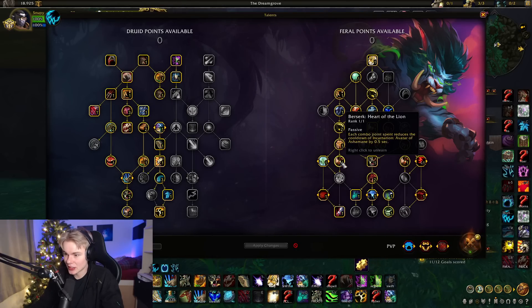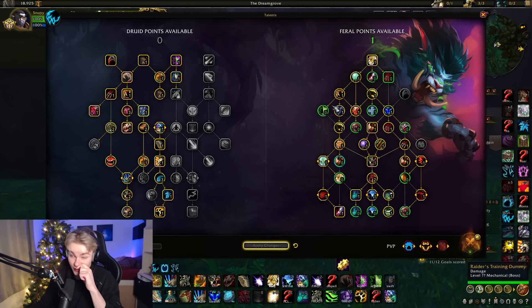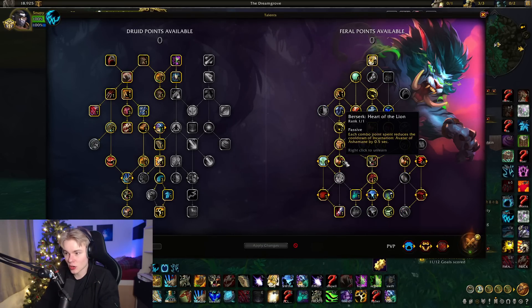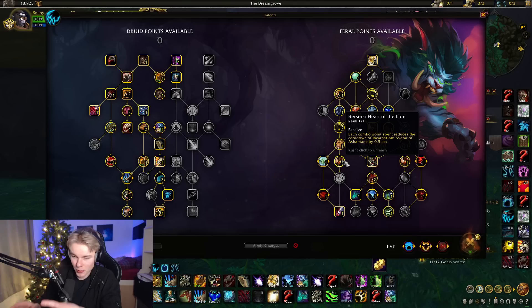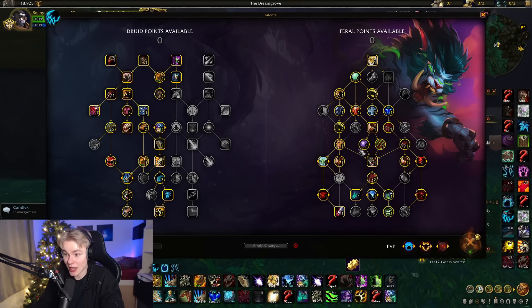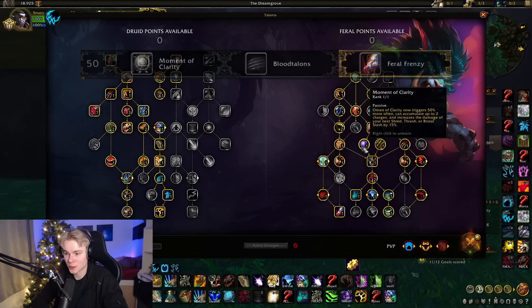There is one point that can be spent on different things. It can be used if you need more tankiness with Protective Growth, or you can go for Harden's Instincts. I think Berserk Heartline has quite good value for this one extra point, so usually I put it there. One big thing different from Shadowlands is that we got Bloodtalons, Frenzy, and Moment of Clarity at the same time. These three were on the same row before, but now we can get all three simultaneously, which is pretty insane.